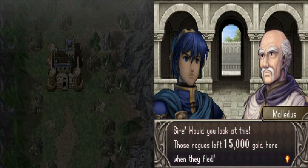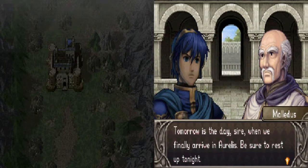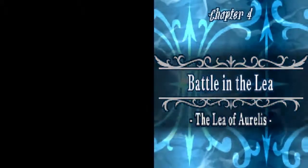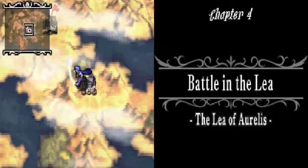Sire, would you look at this? Those robes left 15,000 gold here when they fled. This money will buy plenty of new equipment for your army. Tomorrow is the day, sire, when we finally arrive in Aurelis. Be sure to rest up tonight. And now for Chapter 4: Battle in the Lee of Aurelis. I love this map.